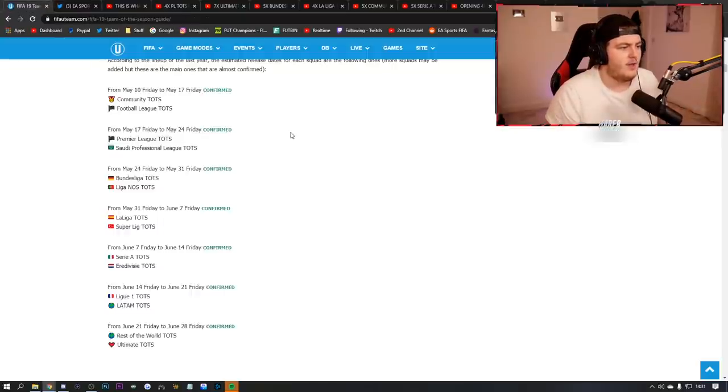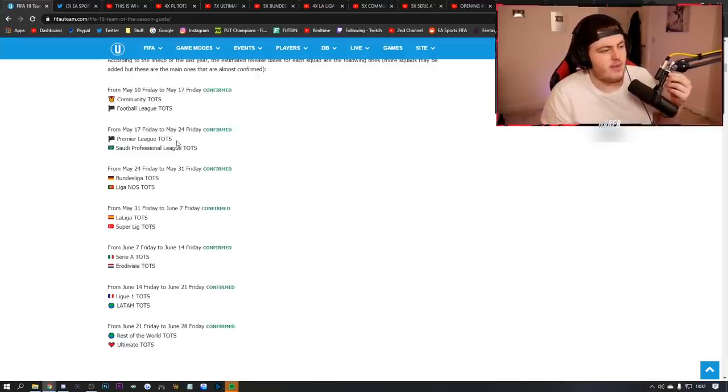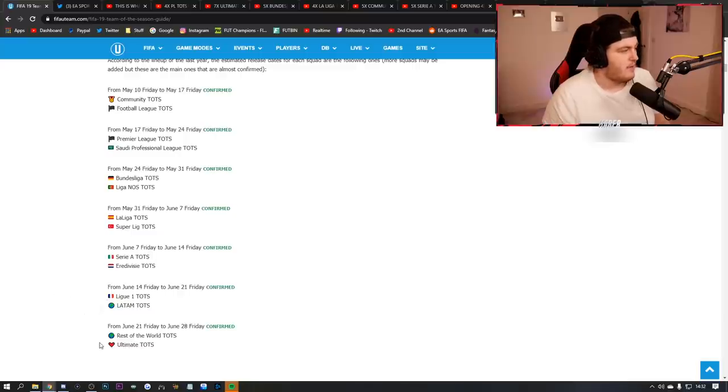Let's jump straight into dates. These dates don't apply this year due to unforeseen circumstances, but they give a rough idea of the order we get Team of the Season. Last year, we got Community TOTS and Football League TOTS on the same day, from Friday the 10th of May to May 17th. Then Premier League TOTS and Saudi Professional League TOTS from May 17th to May 24th. Then Bundesliga and Liga NOS TOTS from May 24th to May 31st.